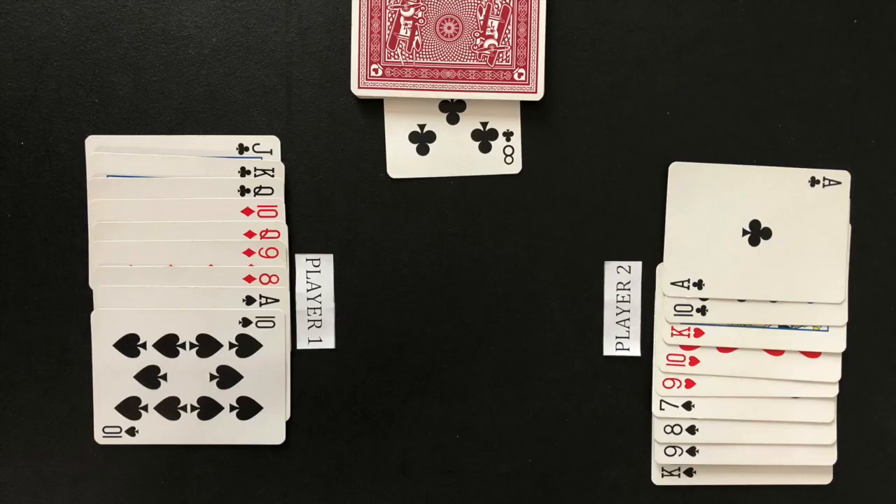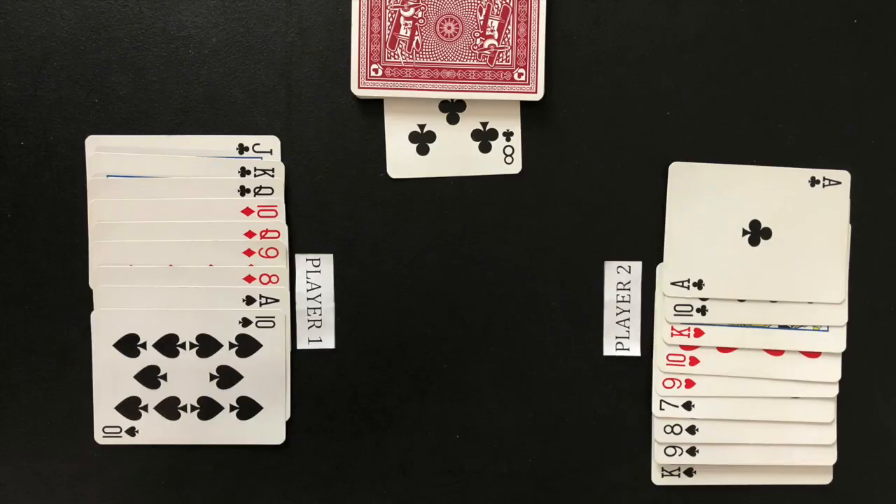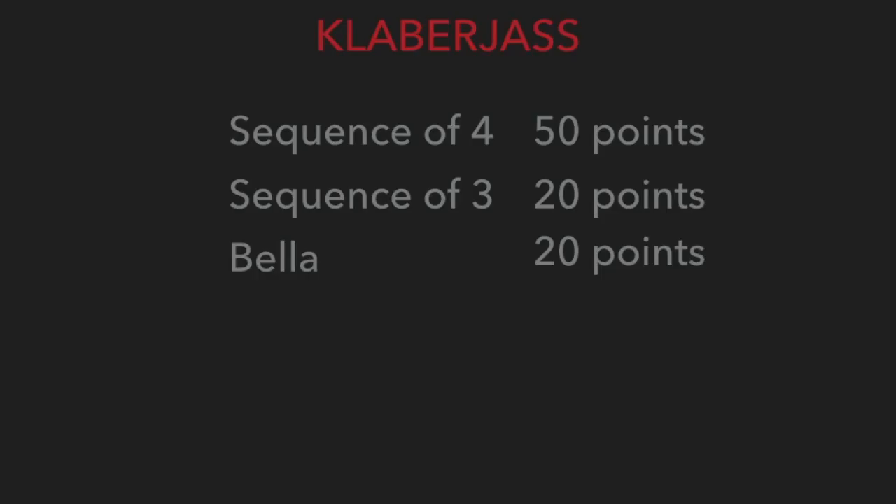Only one sequence can be scored during a round. A sequence must be at least three cards in a row of the same suit. The sequence with the higher ranking cards wins when both players have an equal length sequence. A sequence with more cards beats any sequence with fewer cards. A winning sequence of three cards is worth 20 points, and a winning sequence of four or more cards is worth 50 points.